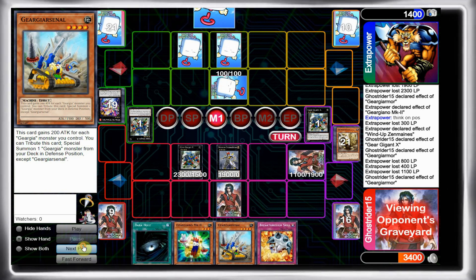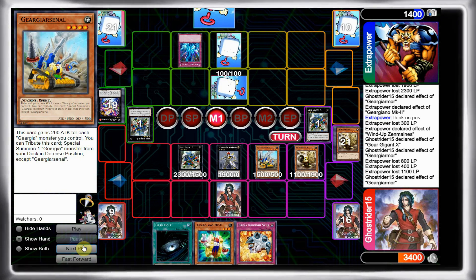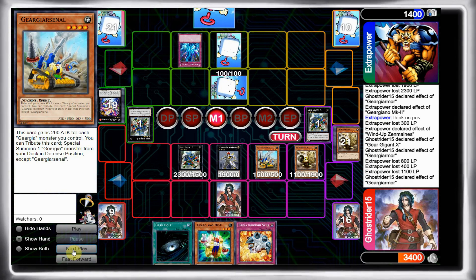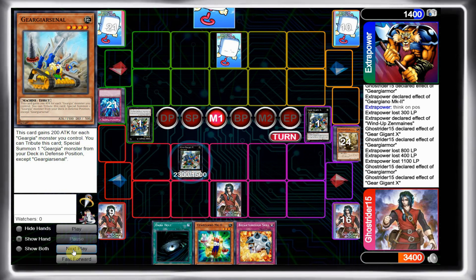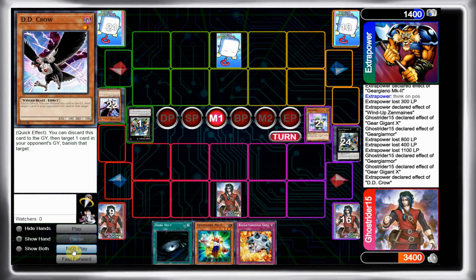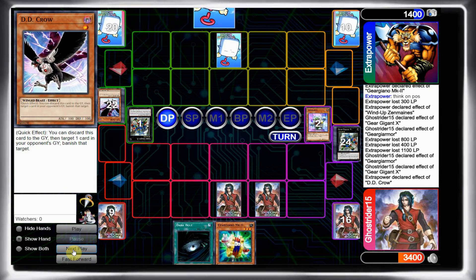He sets a monster and passes it back to me. Here I decide to commit to the field — and that was a misplay on my part. I should have played around Torrential; I was doing it for a while and just decided not to anymore, which is bad. All he had was a set DD Crow — I could have won that turn. He DD Crows my Gergiano and I just set Breakoff Skill and pass.